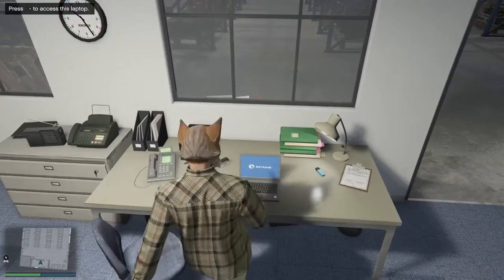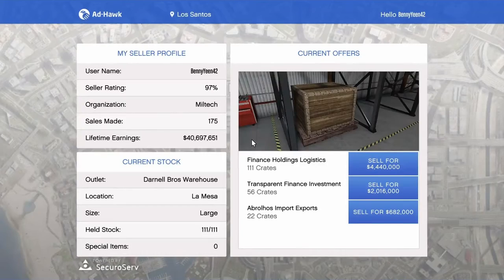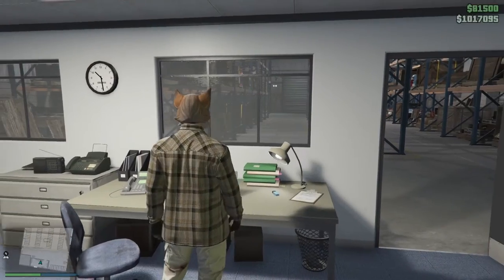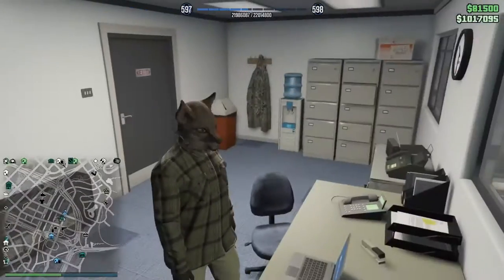One large, one medium, and one small warehouse in whatever crates I got along the way that were rare. And as you can see in here, I got 7.5 million in total. Let's go ahead and check out what I made.